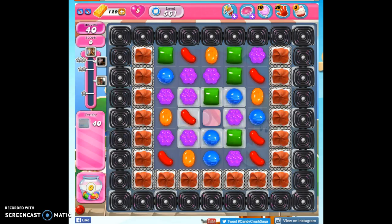Hi friends, this is Susie, your Candy Crush Guru, here to help you solve the puzzle of level 561, where we have 40 moves to remove 40 jelly and reach 100,000 points.